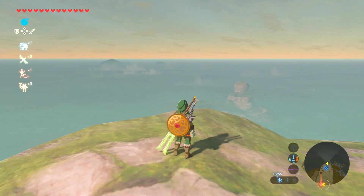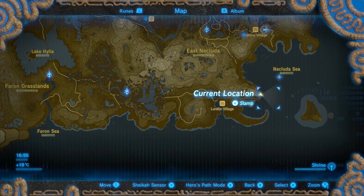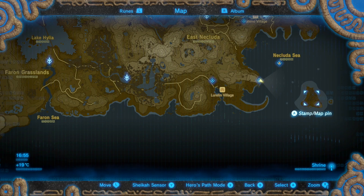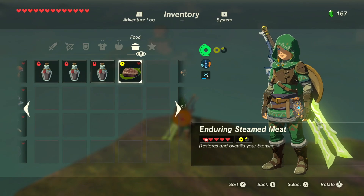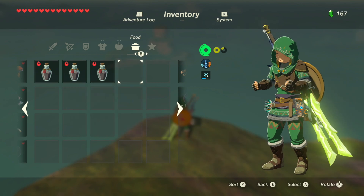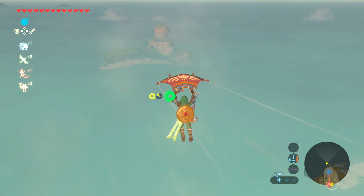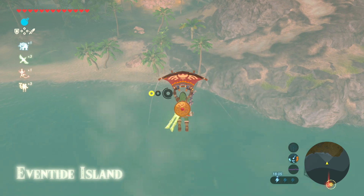Eventide Island is located in the bottom right hand corner of the map in the Nucluda Sea. It's recommended that you go to the highest point before you glide over and you're going to need a lot of stamina, so a good recipe to use is cooking three Enduro carrots with some raw meat — you can get one full wheel and a quarter, and that will help you reach your destination.